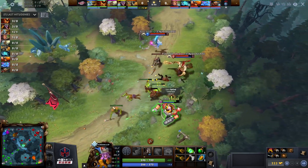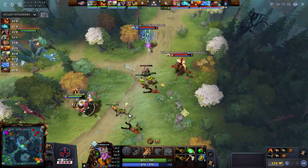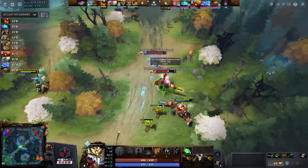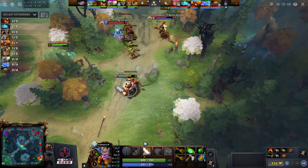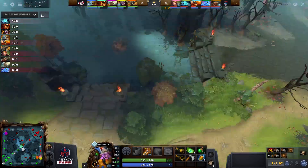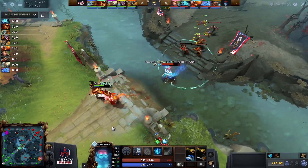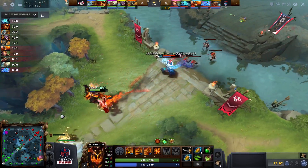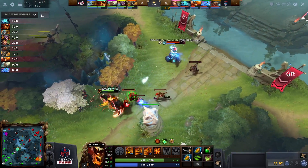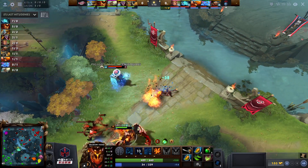We saw in game one how PC LGD smoked up and put a ward on the high ground because of how important it was to find the lane of Ursa versus Timber - it's identical this game. They want Monkey versus Timber and they're gonna get it. OP goes for the Timber Chain level one - it's a very nice way. With Chain you've got a decent amount of mobility, it's also nice to secure your range CS and gives you harass. The pure damage is nuts - 100 pure damage, not having to worry about any magic resistance.